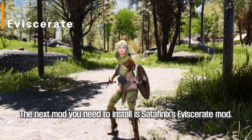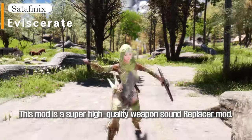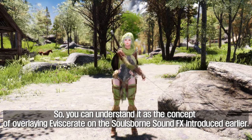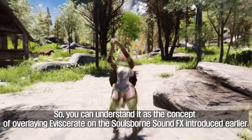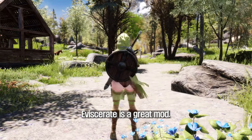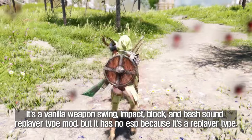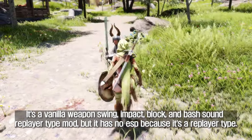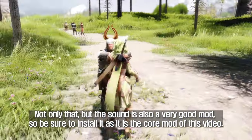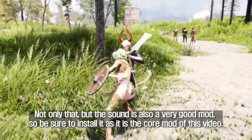The next mod you need to install is Satafinix's Eviscerate mod. This mod is a super high quality weapon sound replacer mod. You can understand it as the concept of overlaying Eviscerate on the Soulsborne Sound FX introduced earlier. Eviscerate is a great mod — it's a vanilla weapon swing, impact, block, and bash sound replacer mod. The sound quality is also very good, so be sure to install it as it is the core mod of this video.